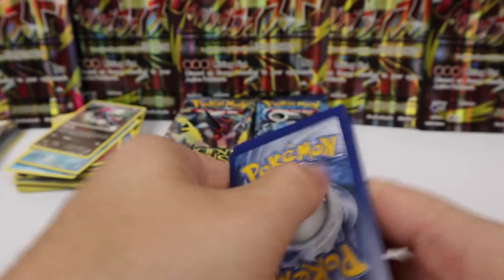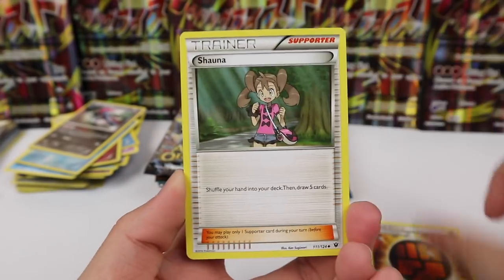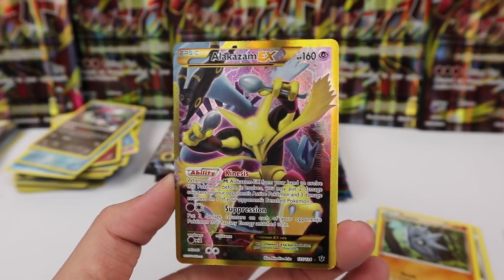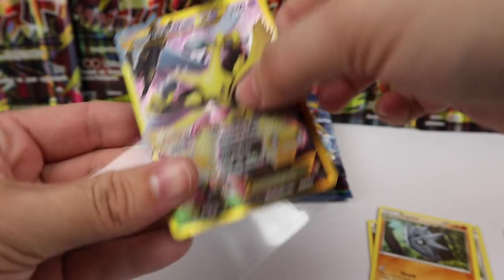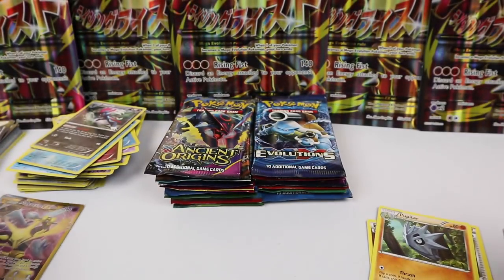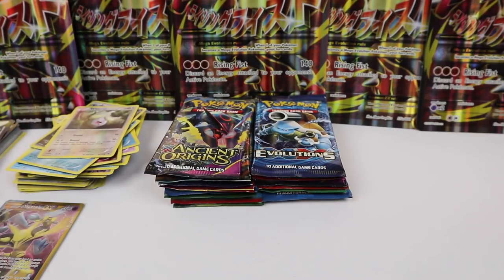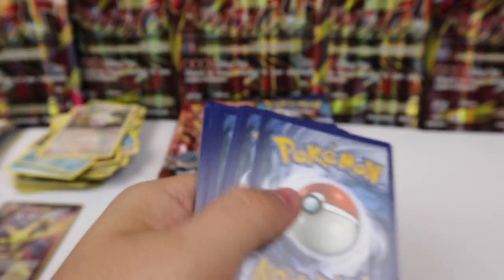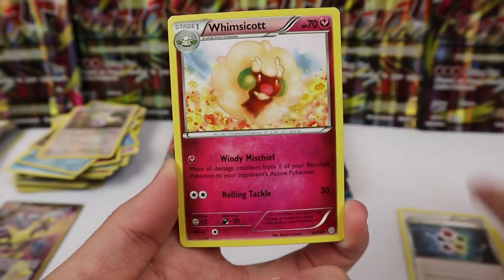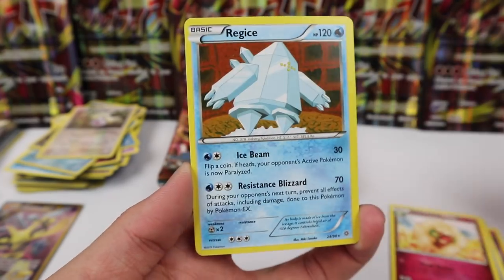Fates Collide — I keep wanting Fates Collide to give me an Umbreon full art or a Glaceon full art; I don't care, I just want one of those Eeveelution full arts. Oh — I will take that! We have the Alakazam Secret Rare full art! That gold card — I am good with that. I still want that Umbreon full art though; Umbreon is my favorite Eeveelution. Metagross Ancient Trait and a Regice.